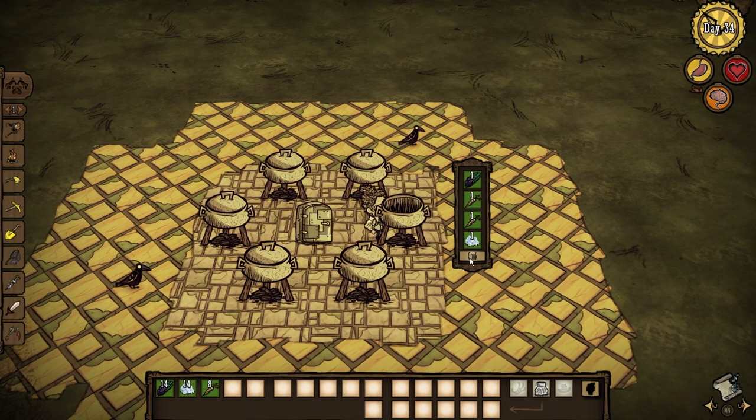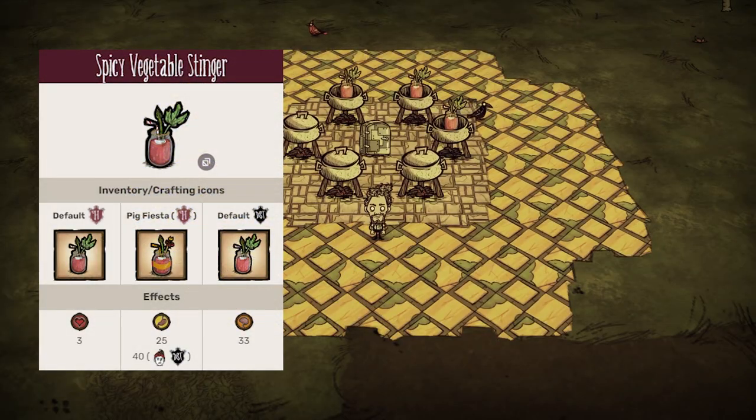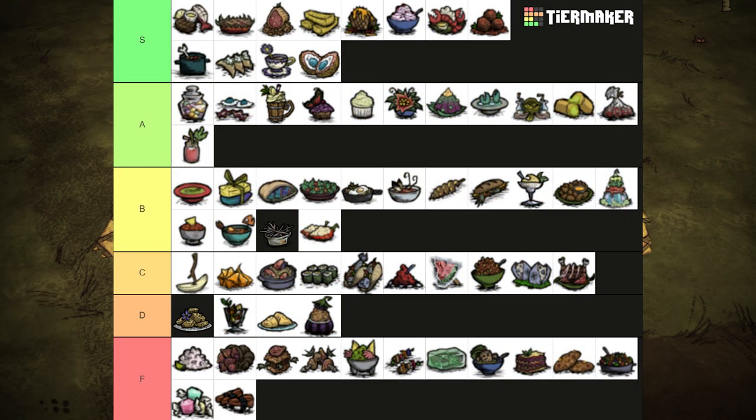This is basically a Bloody Mary. One asparagus or tomo root, two veggies and some ice gives us a vegetable stinger. I can't imagine drinking a Bloody Mary for any reason other than getting drunk, but Winona likes the taste of it. It heals for 3 health and restores 25 hunger and 33 sanity. The best use of asparagus in the game. A tier.